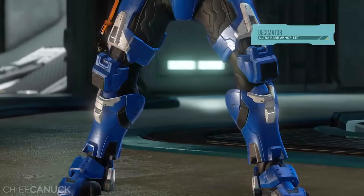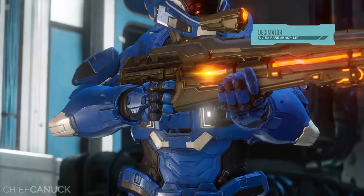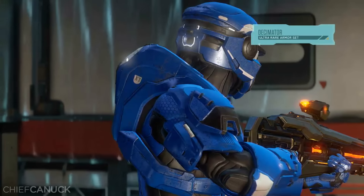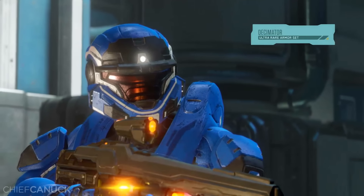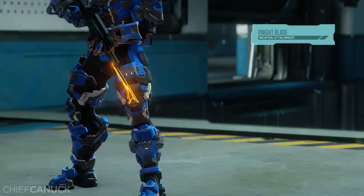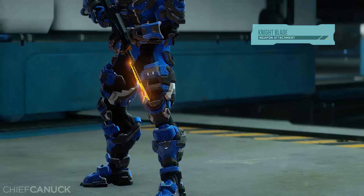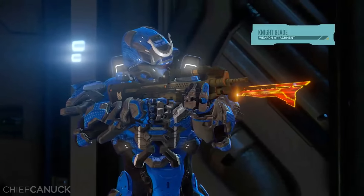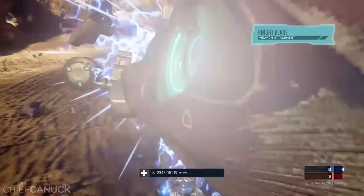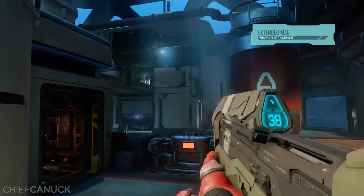We also have the weapon attachments. Many of you have been dying to figure out what the Nightblade attachment is that we showed. Your Nightblade attachment is going to increase melee effectiveness — it's going to have extra damage and knockback against vehicles. There's your Nightblade. That's an attachment we previewed on one of the earlier REQ reveals. That thing looks pretty sweet — you're going to have extra knockback against vehicles, so when people are bugging you, you can just give them a good whack and take down everything.